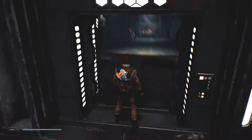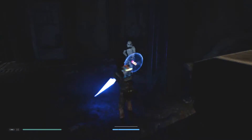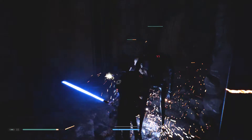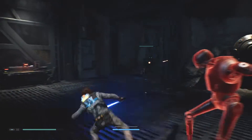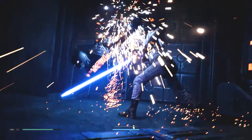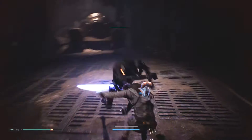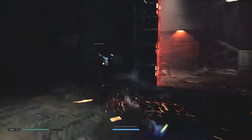I noticed there are various stormtroopers just minding their own business over there, trooping around. Two security droids and two security guards on the other side. That's one security droid down. There we go.